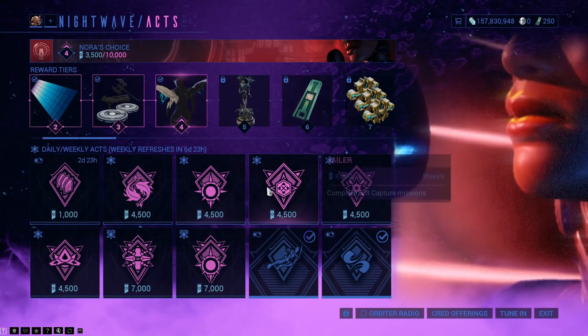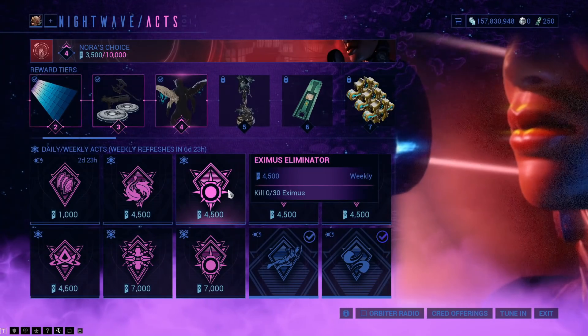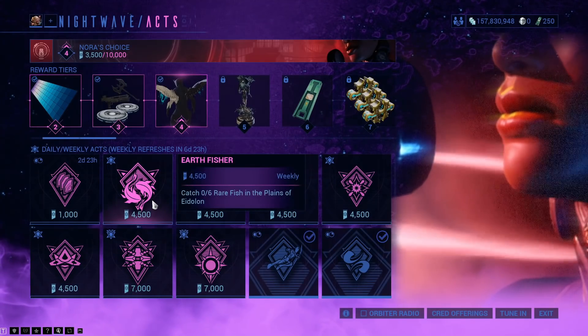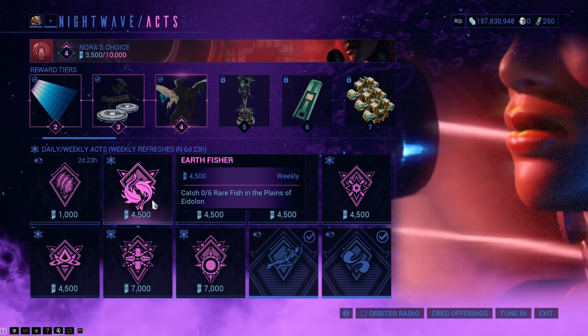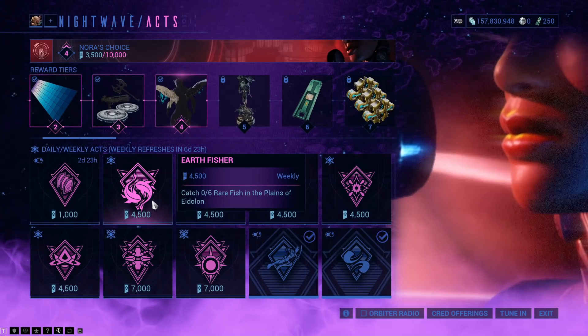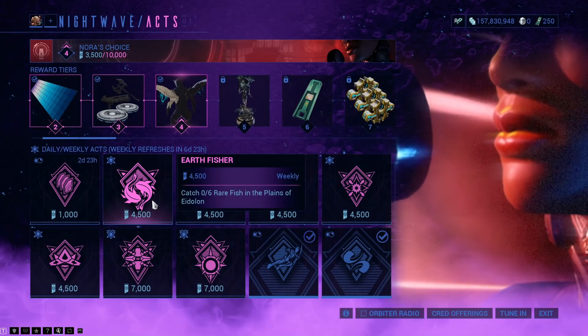Complete 3 sabotage missions, complete 3 capture missions, kill 30 Xmas enemies — kind of done while doing that — and catch 6 rare fish in the Plains of Eidolon. I wish that was Servo Fish in the Orb Vallis; that one's much, much easier.